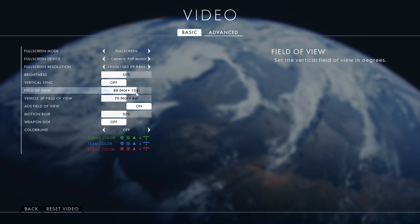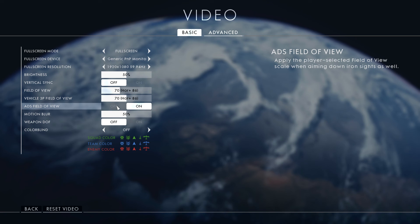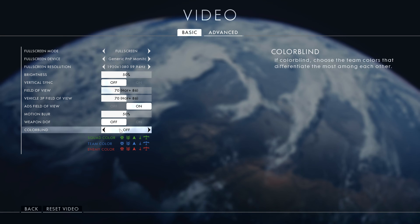We then have the FOV sliders for both infantry and vehicles. When I first started playing, it was set to the default value of 50, which made me feel really sick — it felt way too close and restrictive. I'm comfortable with 70 for both, and I feel they're good values.